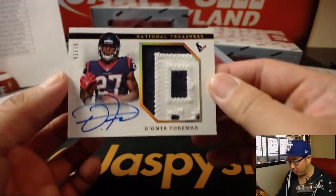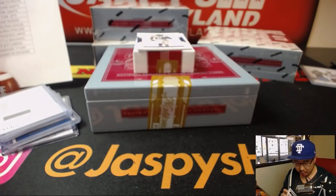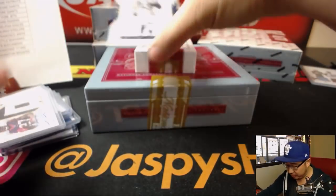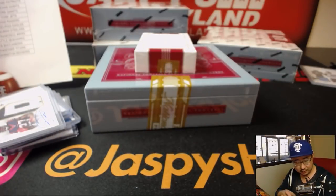We've got Deonta Foreman, 1 out of 10, two-color patch and on-card autograph. That's for Johnny. And thank you T.Y. Hilton for helping us out. That'll go to Reggie and the Colts.